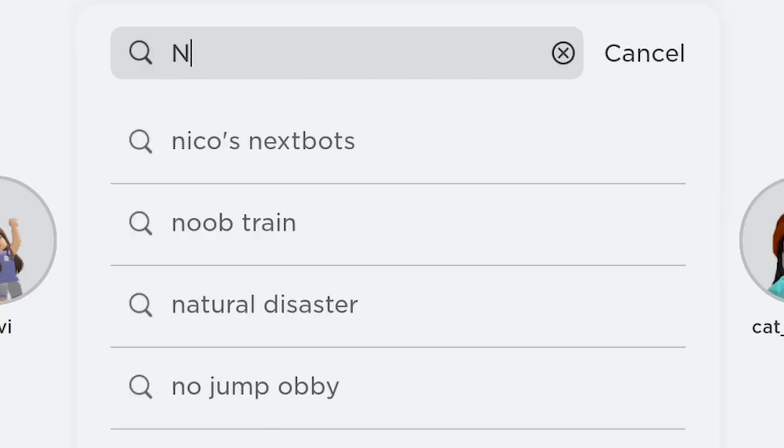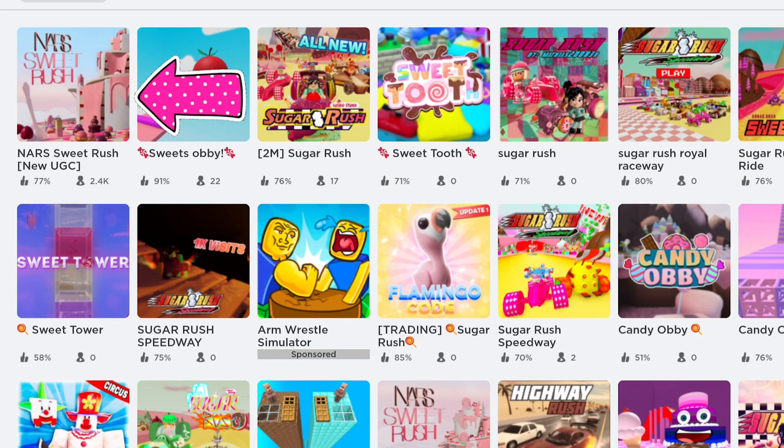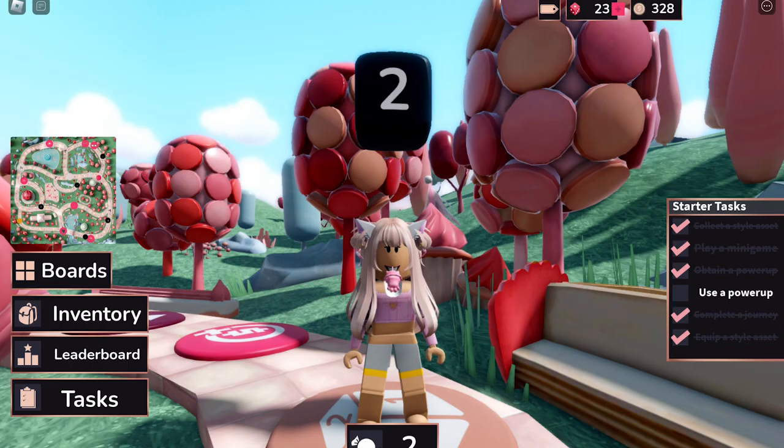Let's go. Type NARS Sweet Rush — this game by NARS. I'm going to put the link to the game in the description.